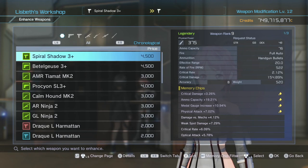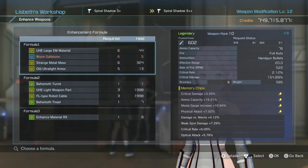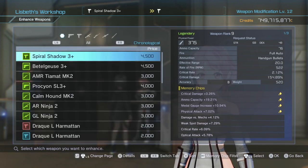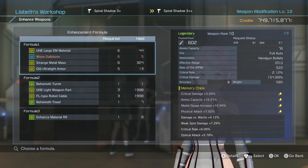We've got a rank 9 Spire Shadow 3 Plus — as you can see the price is 4 to 500. We've got three different formulas to choose from. When enhancing weapons, keep in mind the higher the weapon modification level — mine is 12 in the top right — the less it will cost to enhance, but it will cost more money overall.